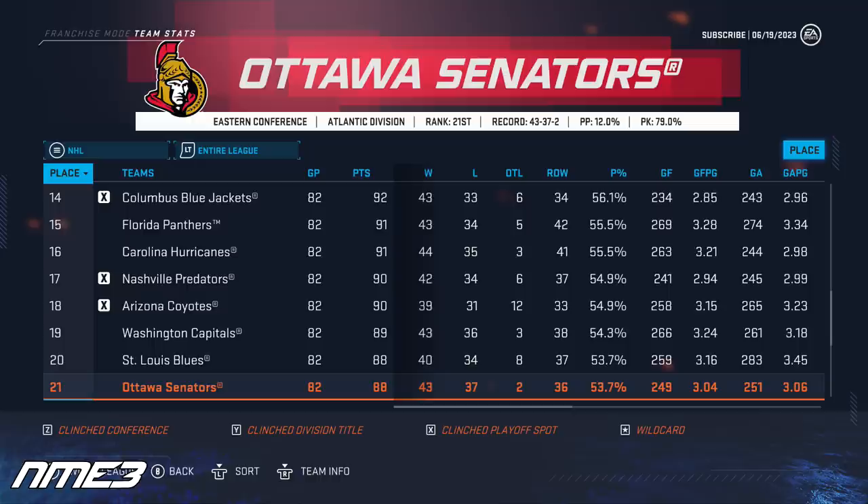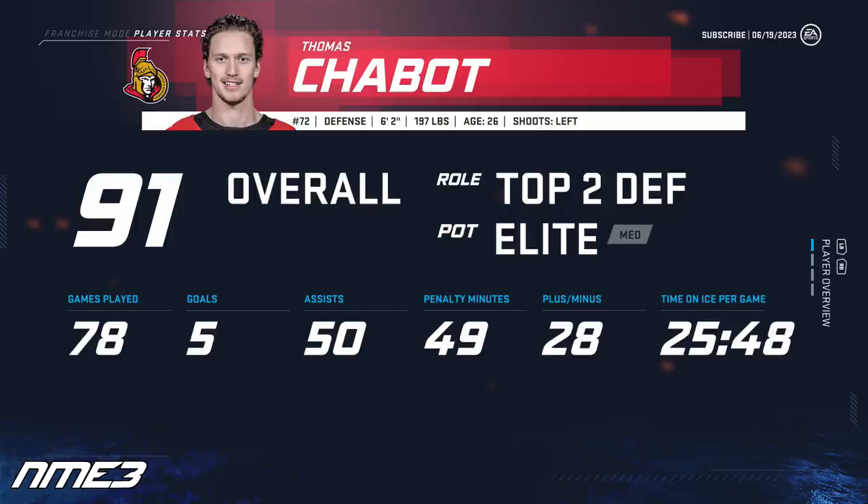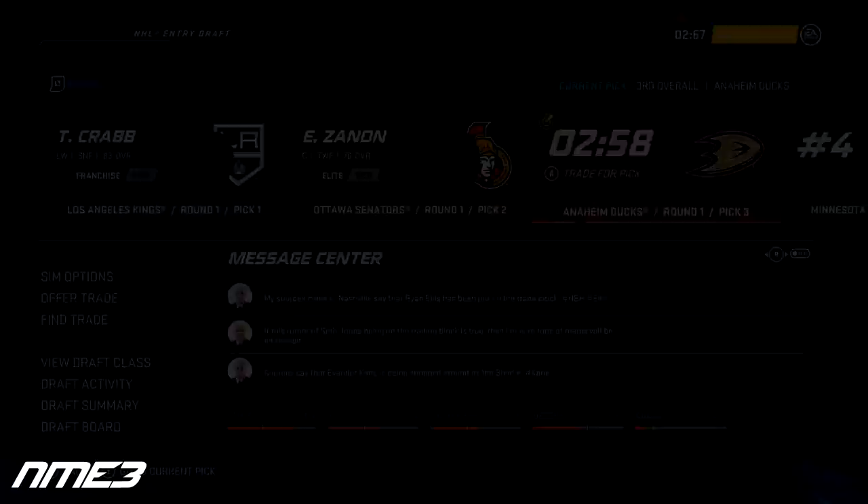Ottawa is right there in year number 4 but still cannot get into the playoffs, finishing 21st in the league and missing out by just 4 points. Chabot has another increase in production and in 78 games scored 5 goals and 50 assists for 55 points, was a plus 28, and increases up to a 91 overall. Ottawa also jumps up big in the draft from 11th overall to 2nd and selects Edward Zanin, who is 76 overall with medium elite potential.